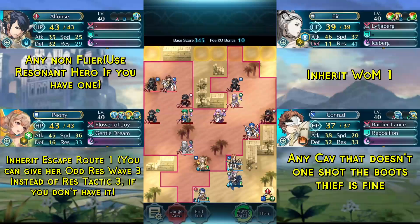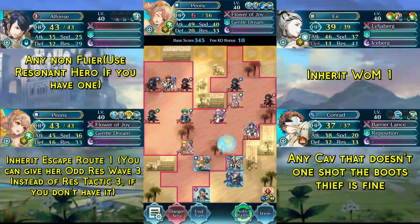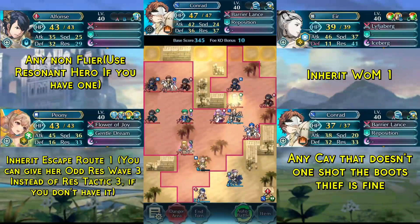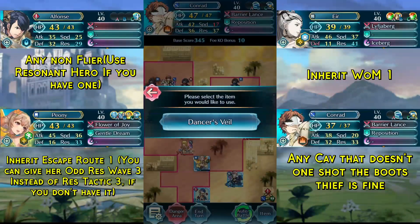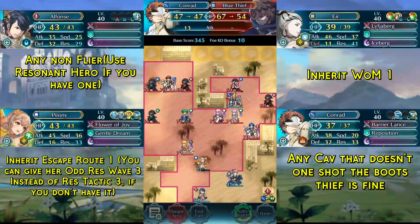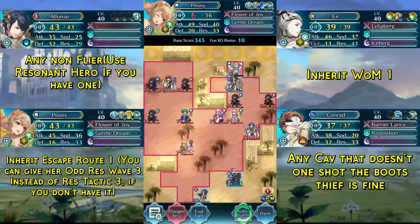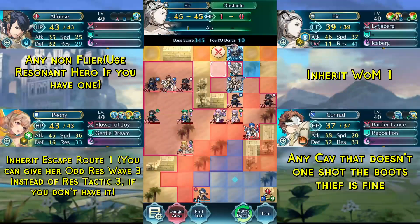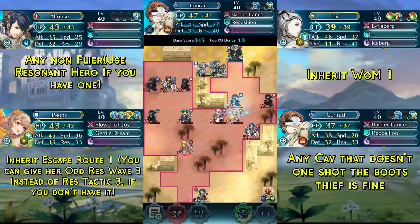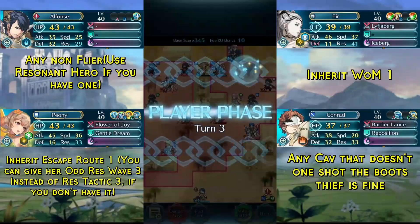Peony barely survives — if you are in interval 21 you may need Summoner Support on Peony. Now attack Julia with Conrad and swap places. Since Conrad is the only one that moves, we can use the Dancer's Wail to make him move again and swap places with the thief as well. Fly to him with Peony, dance him, then fly in with Eyre to destroy the wall and have Conrad reposition Peony. Then end turn.